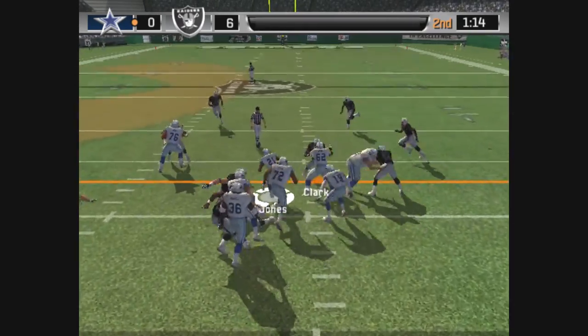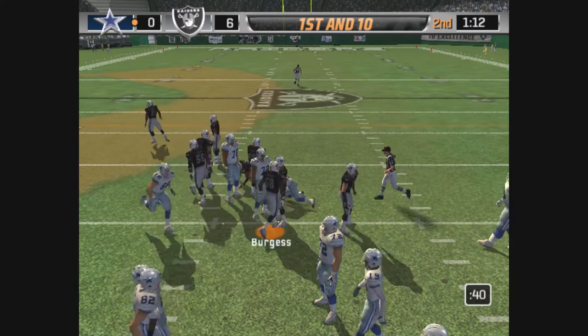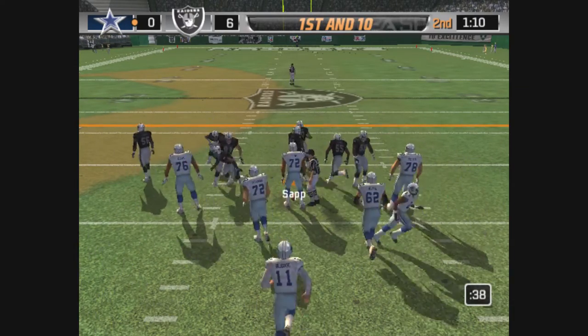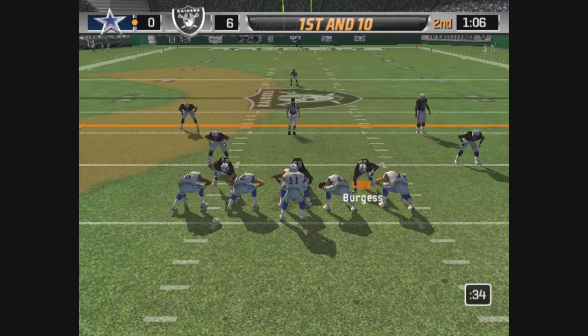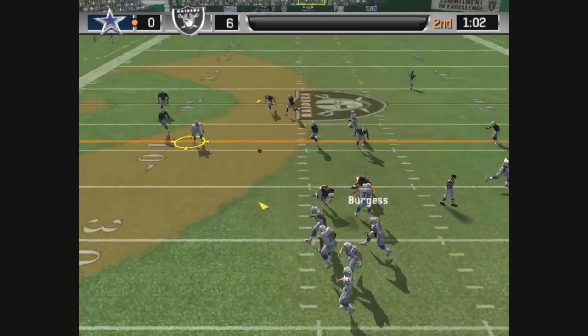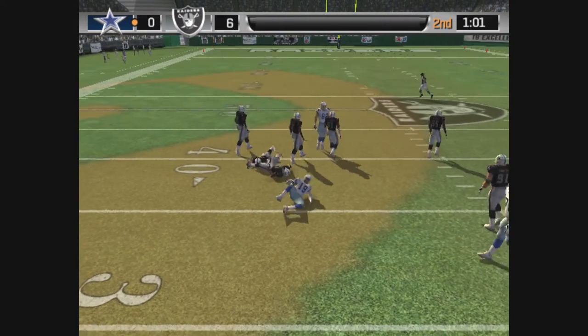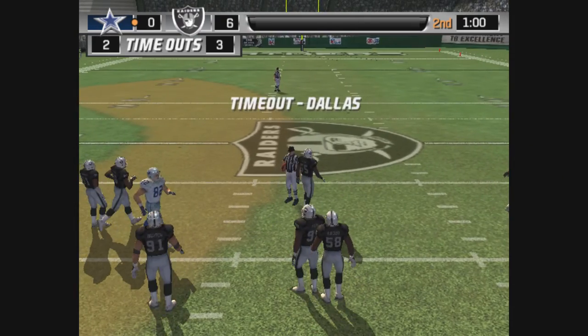Hand it off. Gibson is there on the stop — chugged ahead, picked up solid yardage. The offense is going to hurry things up here. Dropping back, throws it — he hits his receiver. Number 21 is there for the tackle. Dallas, stop it there.